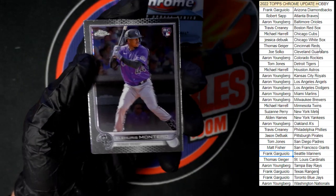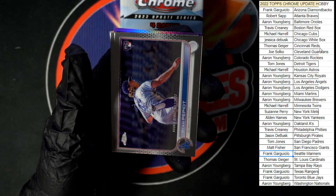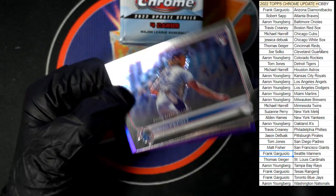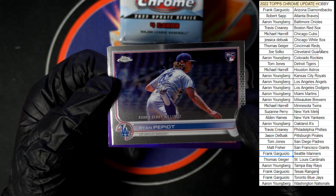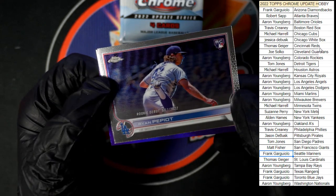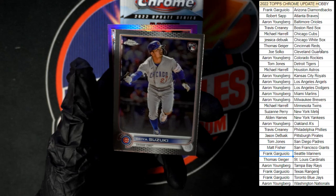Montero going to the Colorado Rockies. And that's the rookie debut on him — Seiya Suzuki for the Cubs — and Miller in purple for the Texas Rangers.